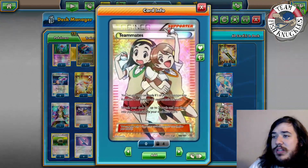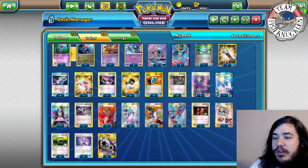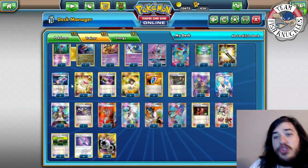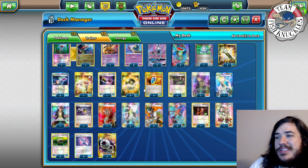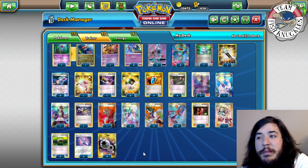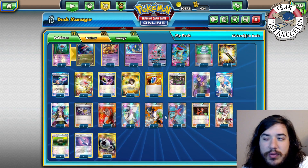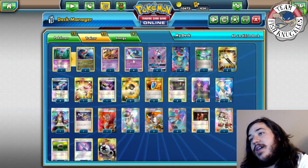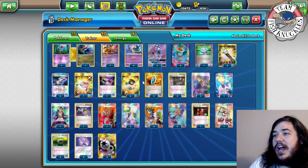One Team Flare Grunt discards energy from your opponent's active Pokémon — very relevant in the mirror and just slowing opponents down to one attachment per turn. One Teammates gets two cards guaranteed — the DCE, Poison Barb, Virbank, Seviper, whatever you need. Two Float Stone for free retreat. Poison Barb: if an opponent attacks you and they hit you, they automatically get poisoned even if you're knocked out — so you're not reliant only on Lasers. Field Blower handles tools since opponents can't play Megaphone under the Quaking Punch lock unless they have Ranger.